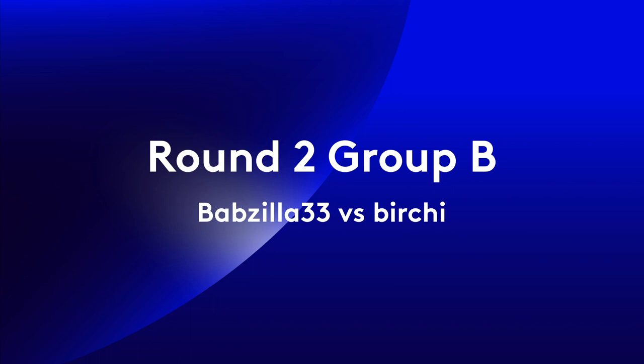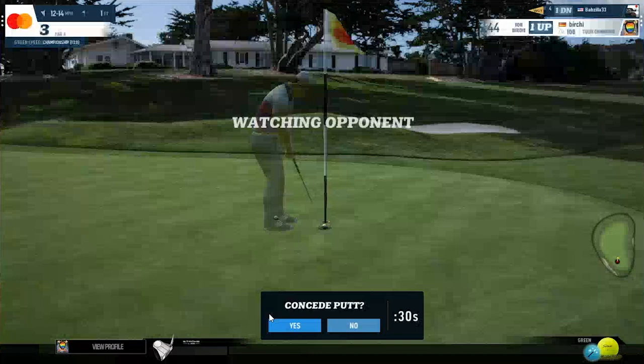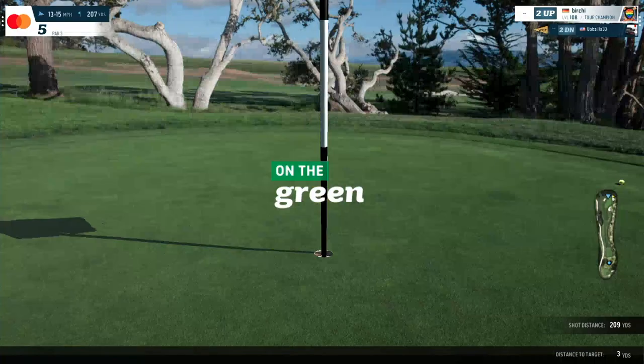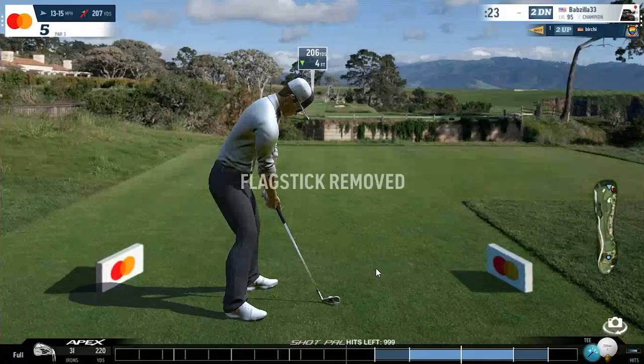Now we've got Babzilla who's forced to hit a very good shot in here. He's taking his time, making sure he gets exactly the right power on this one with his stance. It's not a heartbeat moment, which means he's going to have more work to do. The putt is conceded as we expected, which means Birchie is looking for that bounce back. He's finally getting into his stride here. The guys have halved the fourth and we're now on to the fifth, which is a really picturesque par three here at Pebble Beach. Really important you miss this one to the right of the hole to have any sort of uphill putt.